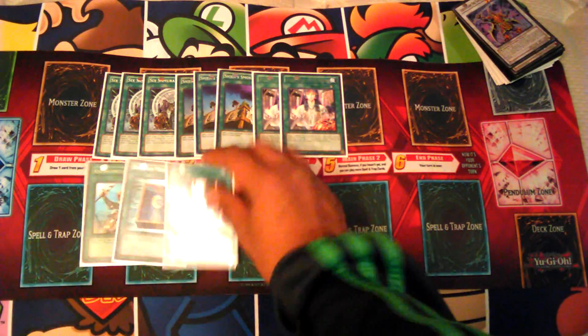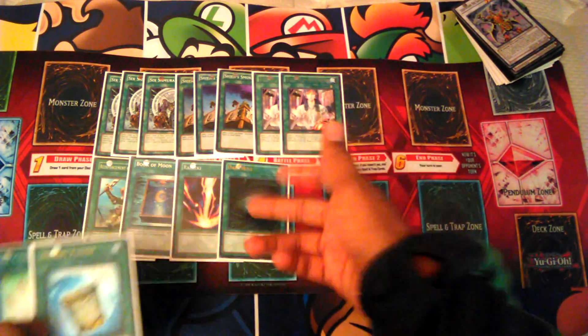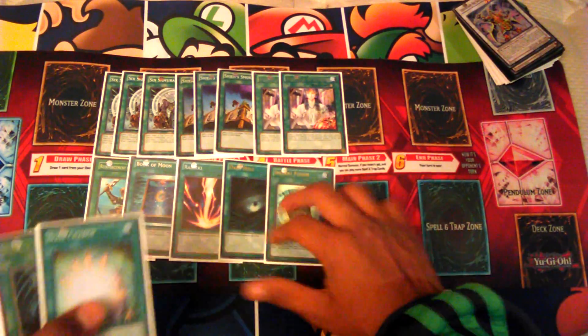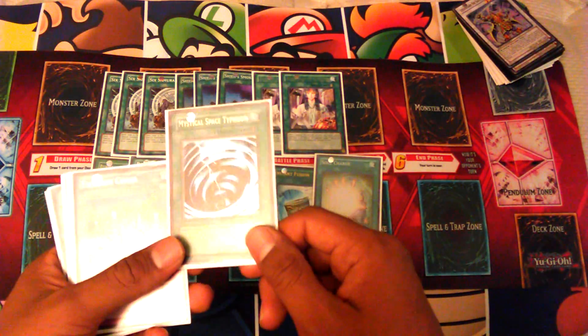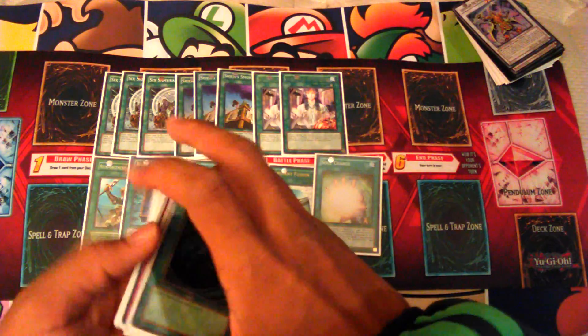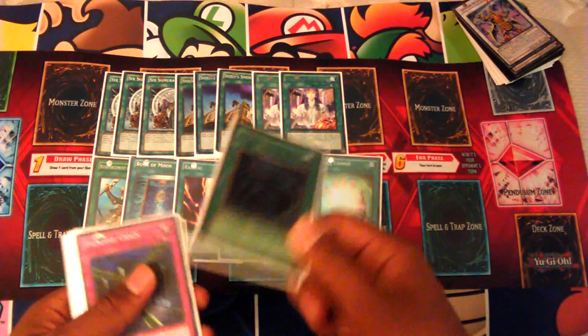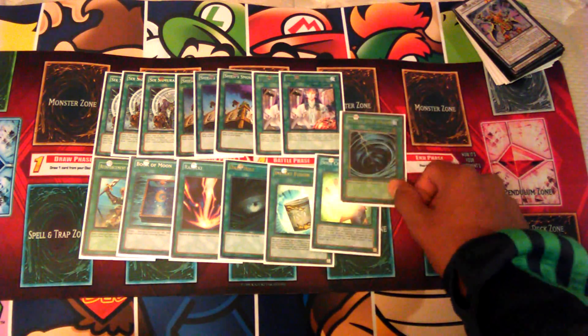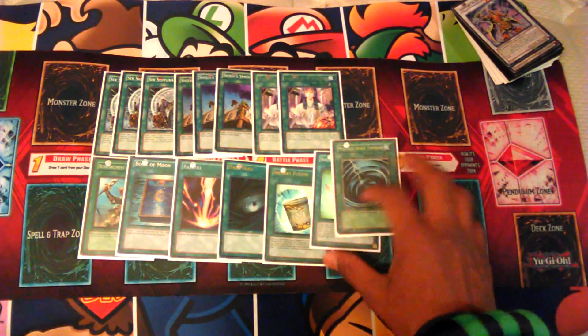Then Rota, Raigeki, and Dark Hole — I like the destruction, it's really good. 1 Instant Fusion and 1 Soul Charge. I had to include MST because people are going to be playing Lose 1 Turn since the new Astro Pack just came out — people will be able to afford it now, so just 1 MST to get around those nasty backrow cards.